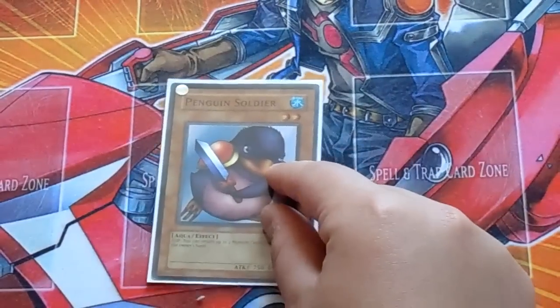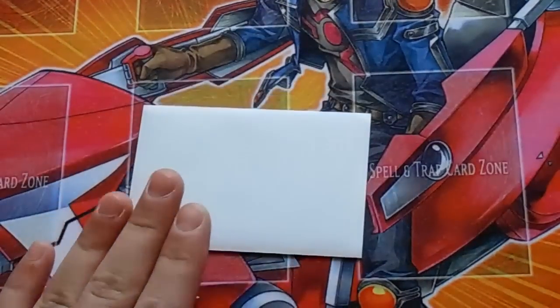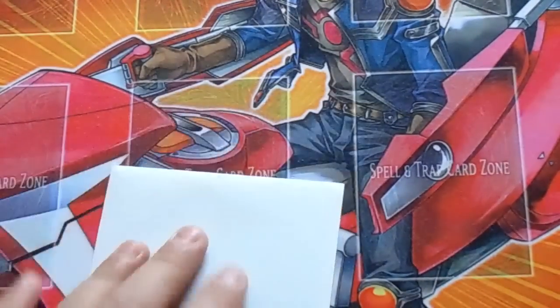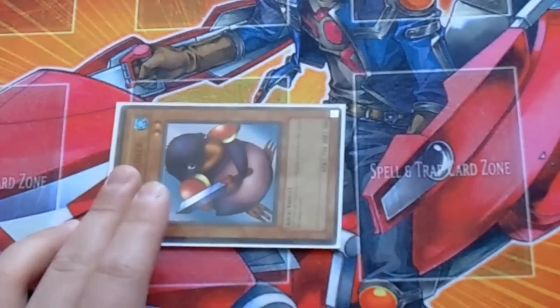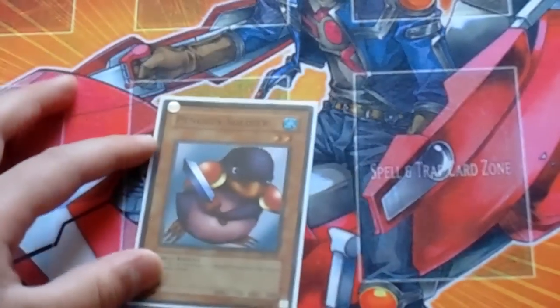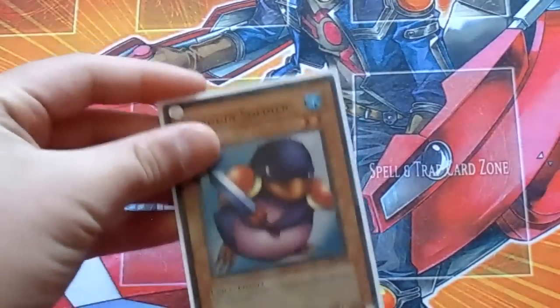Next we got Penguin Soldier as a tech. Penguin Soldier is amazing — expect it people, expect Penguin Soldier. When you flip it, it's like a double Compulsory Evacuation Device. So Penguin Soldier is amazing, and also useful for Absolute Zero for Miracle Fusion with one Penguin Soldier.